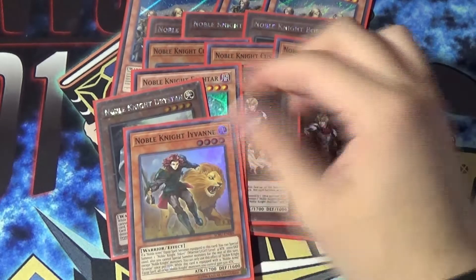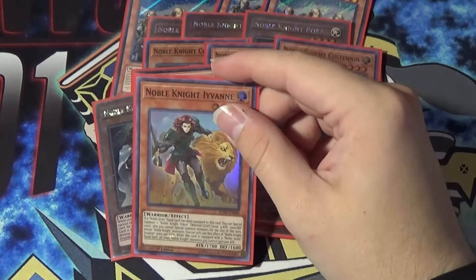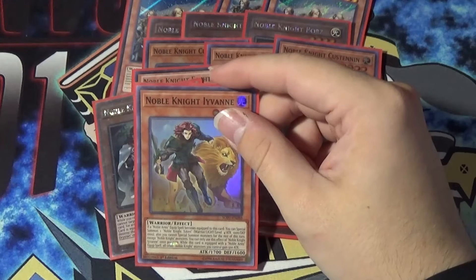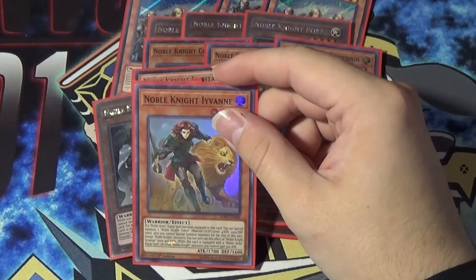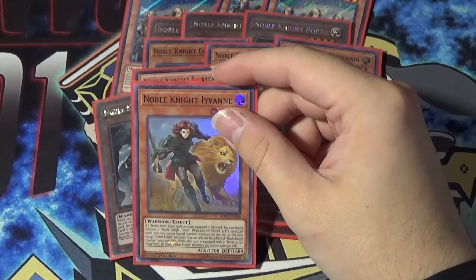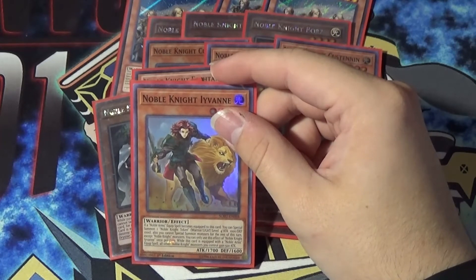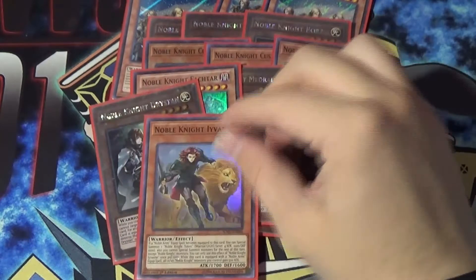Evane is really cool. I know that Evane gets to summon a token, which is pretty dope. It says: if a Noble Arms equip spell becomes equipped to this card, special summon a Noble Knight token — Warrior, Light, level 4, 1000/1000. You cannot special summon a monster for the rest of this turn except Noble Knights. You can only use each effect of Noble Knight Evane once per turn. If this card is equipped with a Noble Arms equip spell, all other Noble Knights you control gain 500 attack.